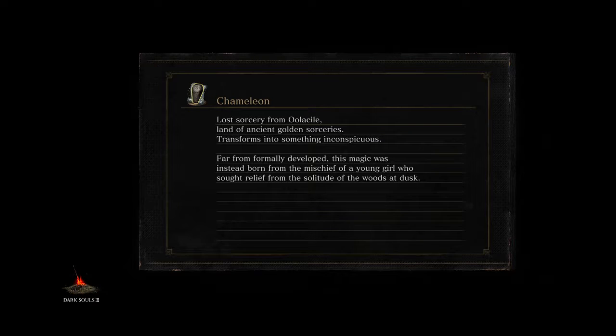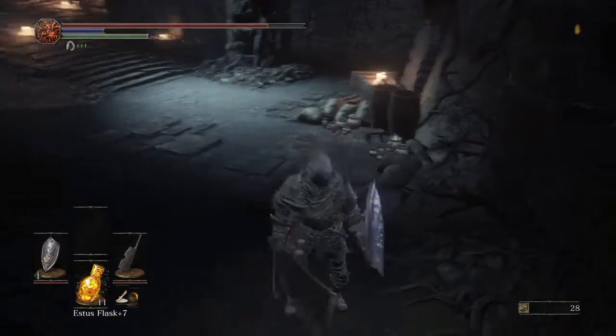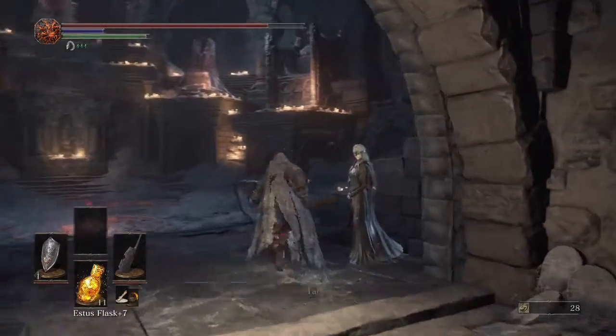What you have to do is get Patches to ask where Greyrat went. Your first instinct is not to tell him — because Patches is an asshole who kicks people off cliffs — but don't trust that instinct, because he did say he owes Greyrat a favor. So you should tell Patches where Greyrat went.